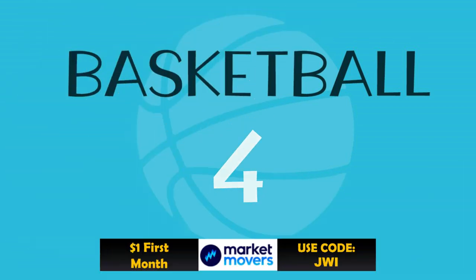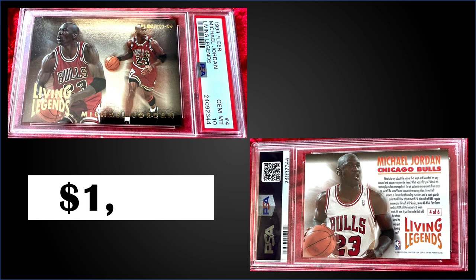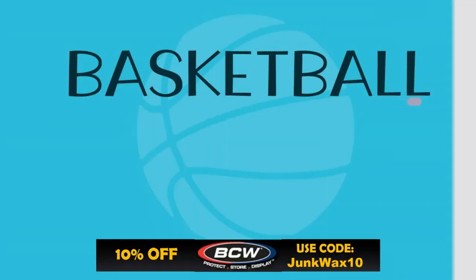Number four: from 1993 Fleer, the Michael Jordan Living Legends insert graded Gem Mint PSA 10. This card sold at auction for $1,655, with a pop of only 75 in the Gem Mint slab. The Living Legends inserts were inserted into Series 2 packs at a rate of 1 in 37 wax packs and 1 in 24 jumbo packs. Boxes of 1993 Fleer Series 2 sell for around $100–$130.